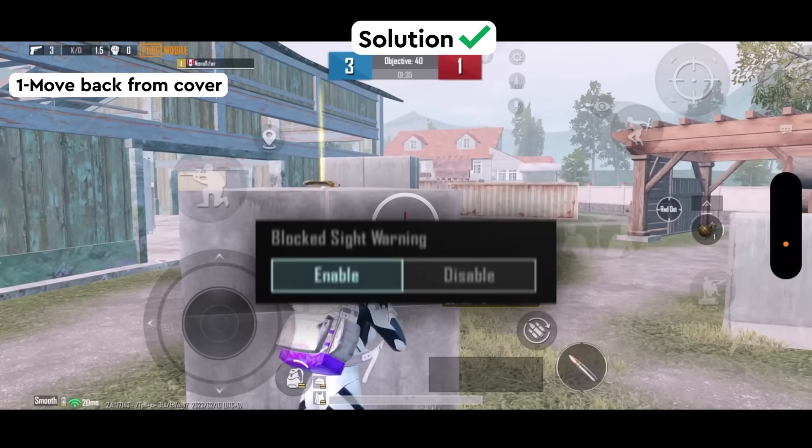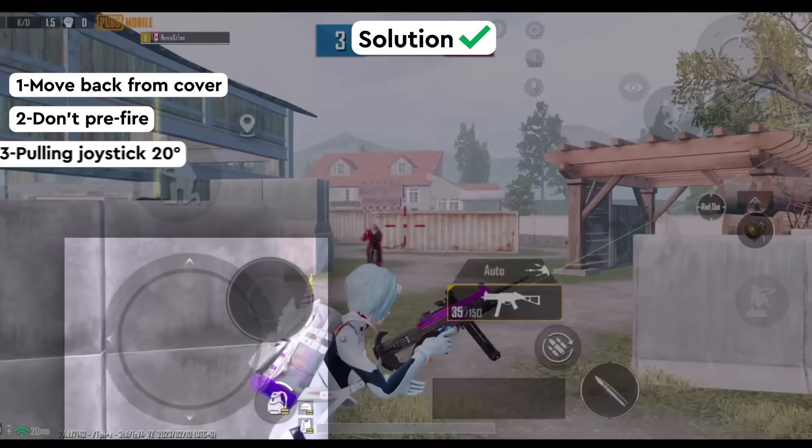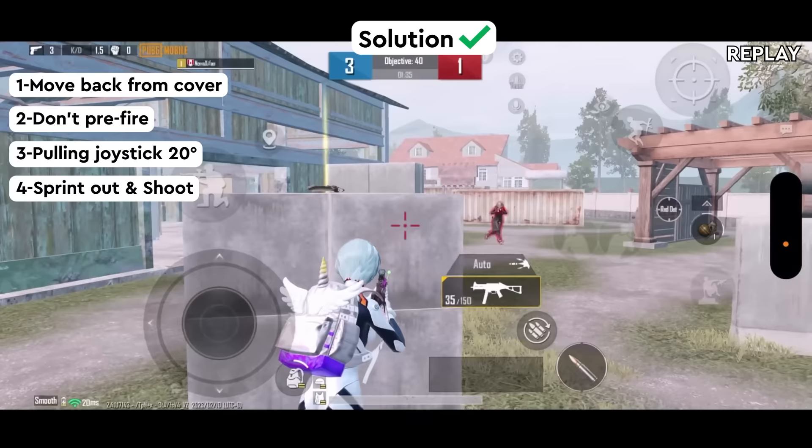You also need to turn the block set warning on in the settings. Secondly, don't pre-fire. Pull your joystick in a 20-degree angle and spring out of your cover, then shoot. You will have more space to do movement and dodge bullets that way.